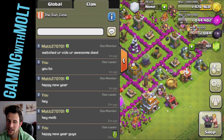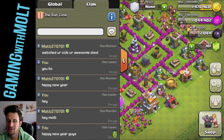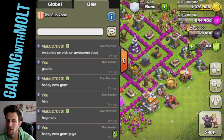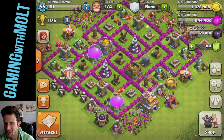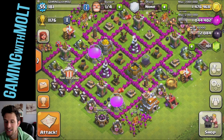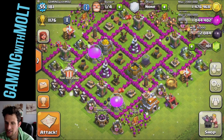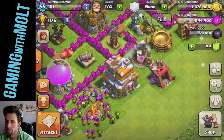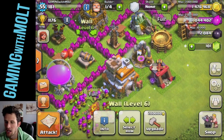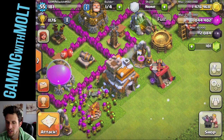Say hey to matt270701 — he's hanging out and saying Happy New Year's! I'm going to go ahead and attack, see how much gold we can get, and see if we can get this little center area with the level seven walls. I'll be back with you guys in just a couple of seconds.